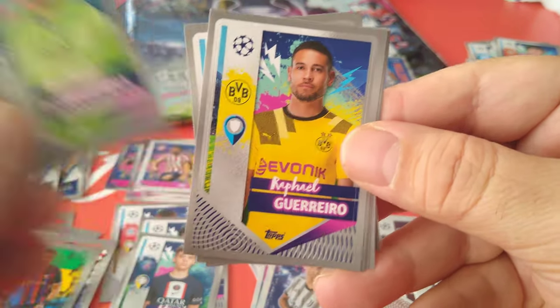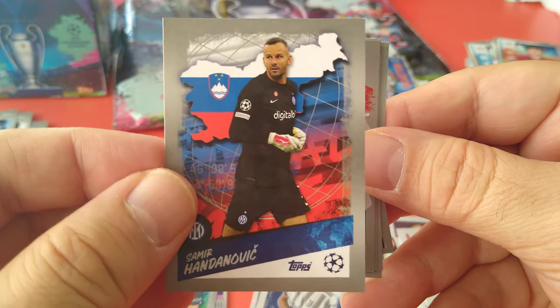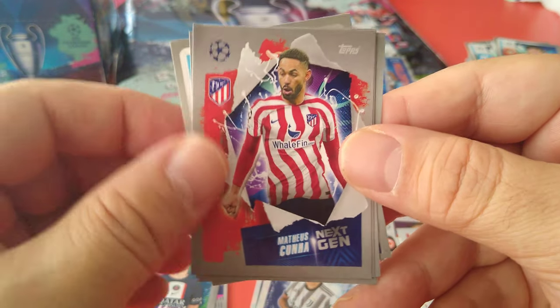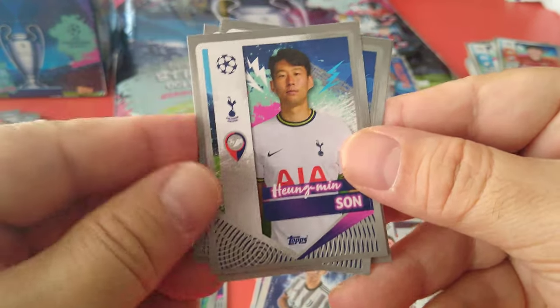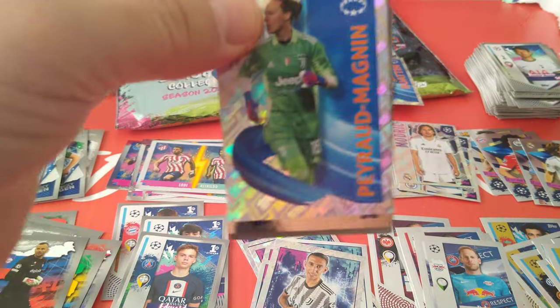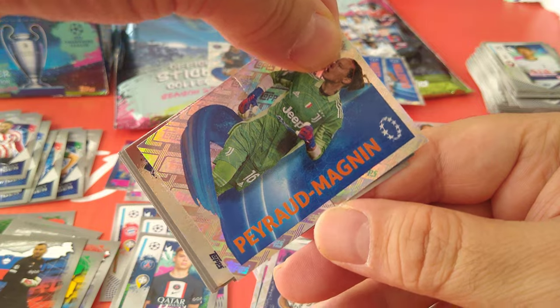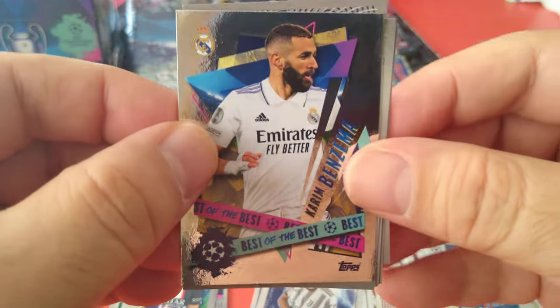Here's Hyunmin Son, Donnaroma, Guerrero. Here's Handanovic — another top class keeper — Inter Milan. Next gen Cunha for Atletico Madrid. Leroy Sane. And what do you know — the last one is a Shakhtar Donetsk player. Another women's — Juve goalkeeper Perrault Magnin. Here's best of the best Benzema.